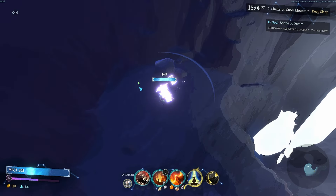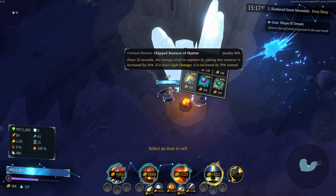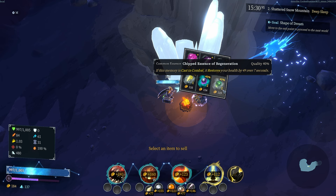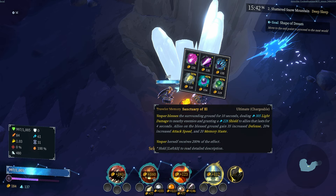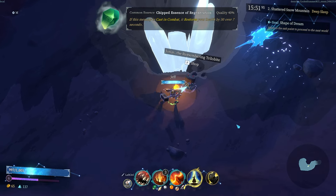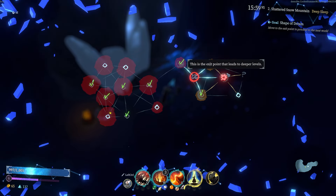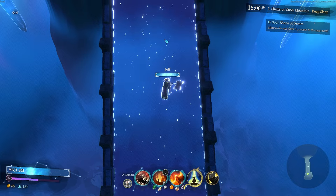Shop — hunters are here. Let's go, we have enough money. Each time this memory hits it increases attack speed. Every 10 seconds the damage dealt by casting memories increases by 26 — if it deals light damage, increased by 39. We can increase our light damage by 39, or just take the heal. I'm gonna take the heel — I think that's better for our long-term game plan. We're going to the end now to avoid the hunters; you really don't want to get caught up by them.